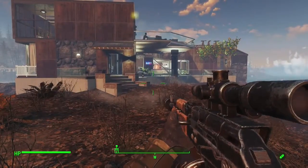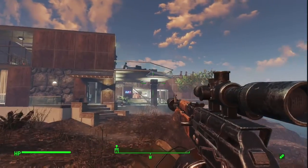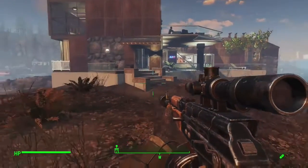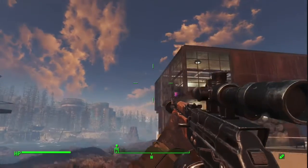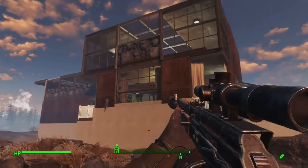Good evening ladies and gentlemen, this is your host CocoaPuff70 giving you another luxurious tour within the Fallout 4 universe. We are currently located at Longfellow's Cabin, and what you're looking at is my house slash mansion.